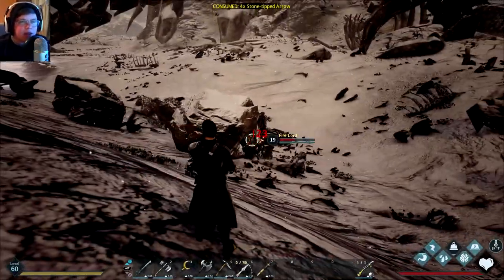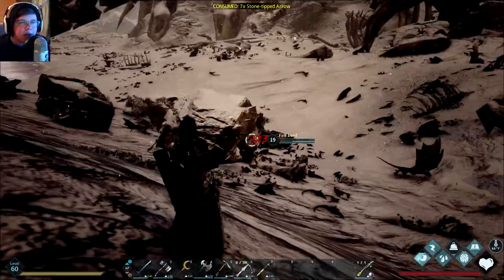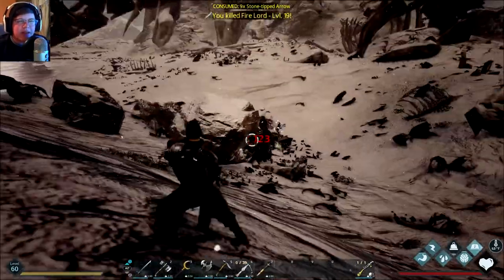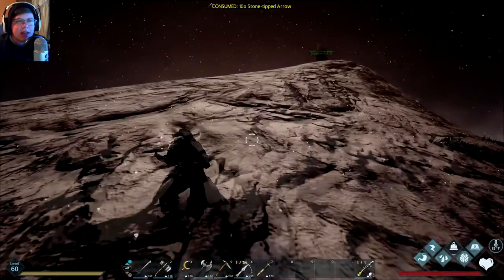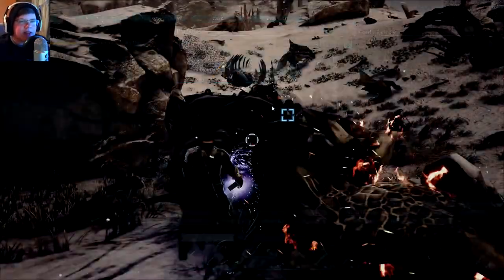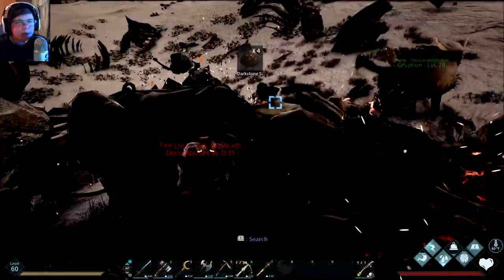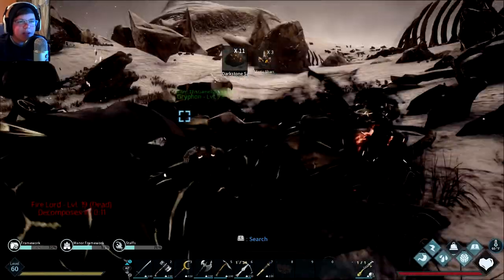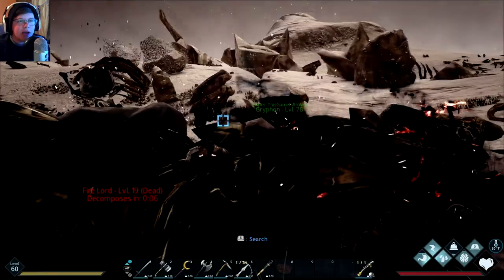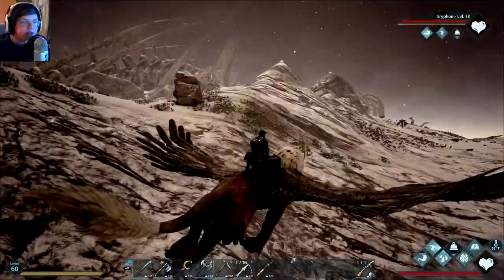I actually killed one of these off camera so the bestiary entry won't pop up. These things are basically like little advanced fire elementals — they don't really do much, they look a little creepier, but they're surprisingly not that strong. The first time I fought one I thought they were going to be super strong, but no. If you just whack at them you get some dust, which is useful for a couple of projects.